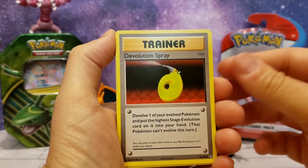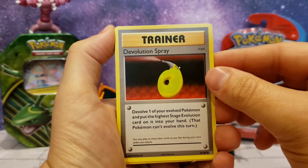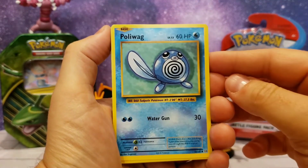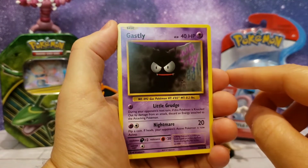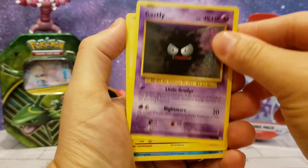Next up is Porygon. Next up is a Devolution Spray to devolve one of your evolved Pokemon. Next up is Polliwag. And you know who that one is — yeah, who is it? It's Gastly! Yeah, Gastly!